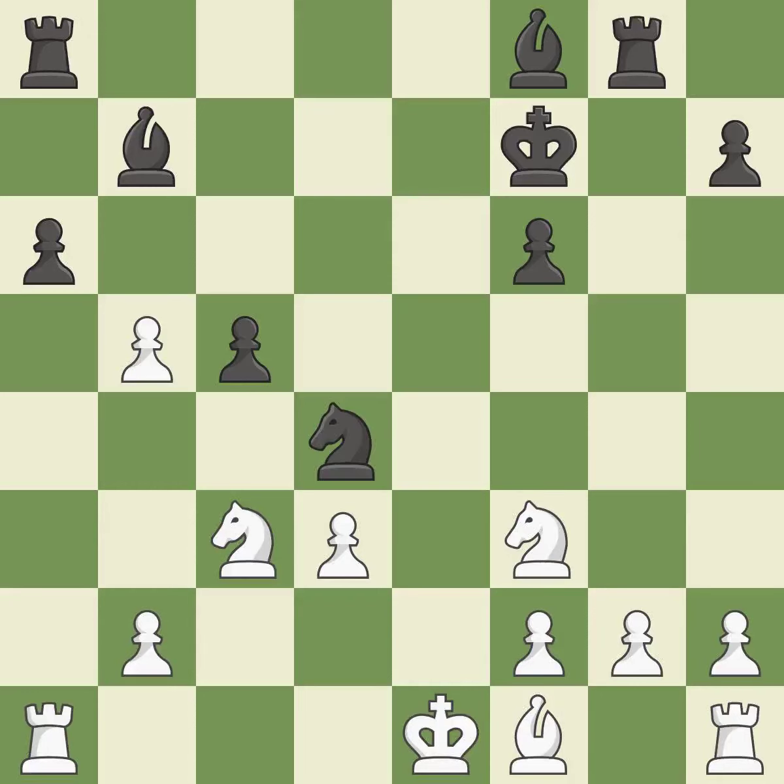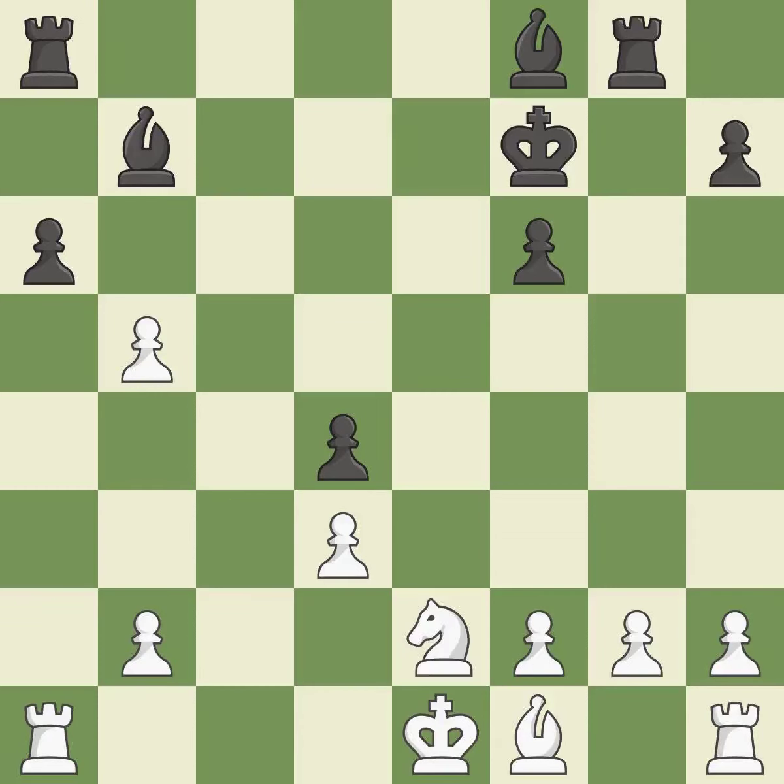This exposes an attack, threatening a knight. This threatens to fork pieces — it is best. This is an equal trade. This is the only good move. This prevents the opponent from being able to fork pieces — it is best. Backs off — it is ideal. This move puts the knight on a safer square.